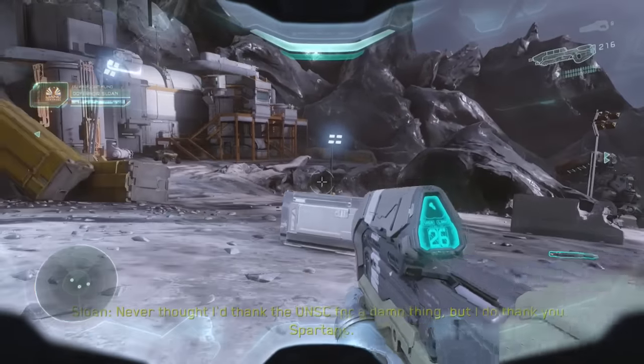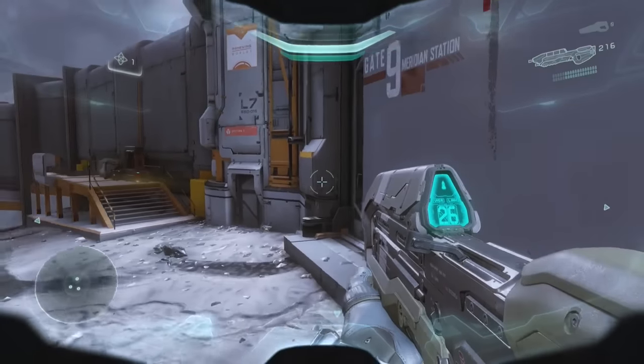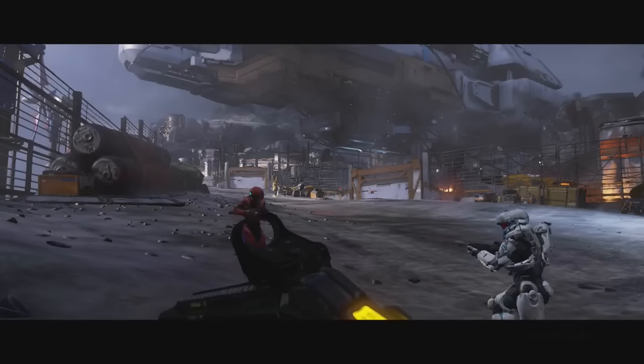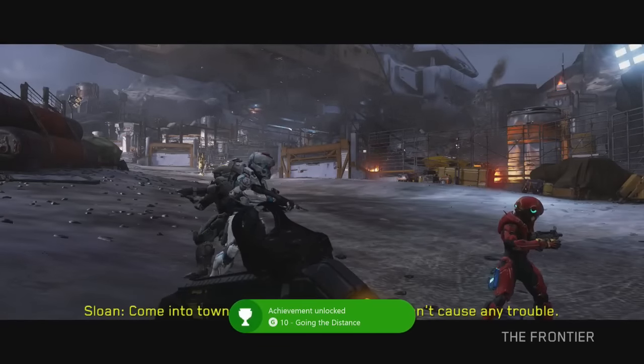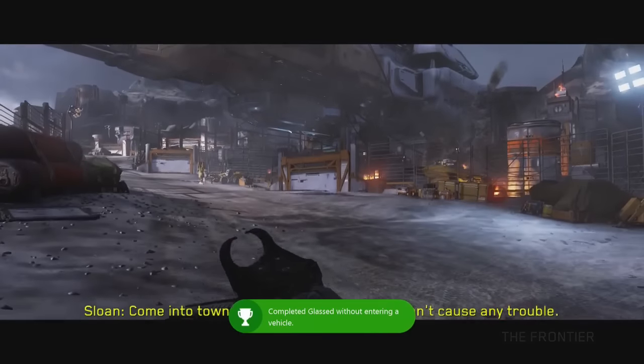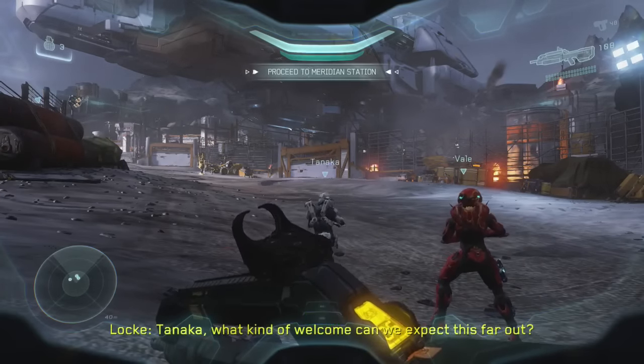If you get to the end of the mission having completed both of these things correctly — meaning you have not zoomed in with a gun and you have not driven a vehicle — at the start of the next mission you will get two achievements: Shoot from the Hip for not using smart link, and Going the Distance for not using a vehicle throughout the entire mission of Glast.